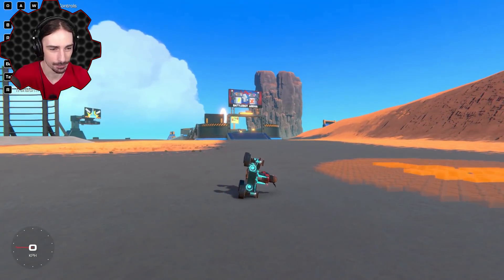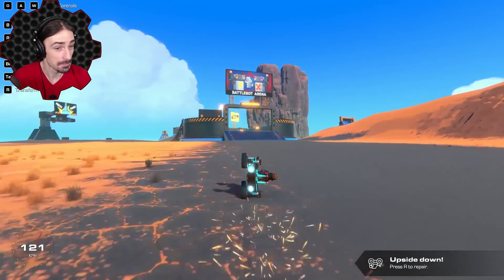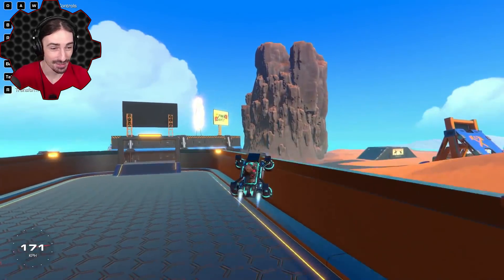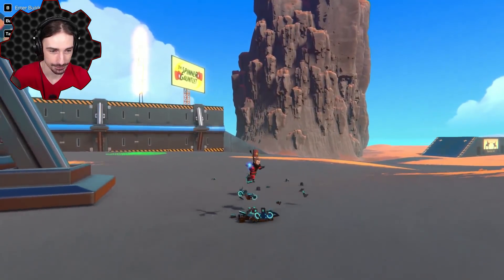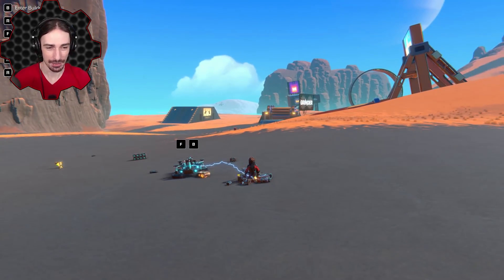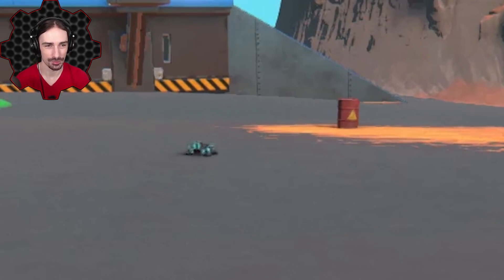Let's try this jump here — okay, that was impressive! We do backflips, yes we can! Look at that — this is not going to end well though. It slides without even you wanting it to, it's just going away. It has a mind of its own. Careful, there's an explosive barrel over there!